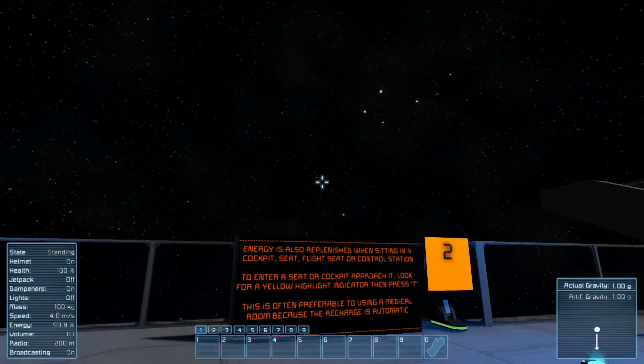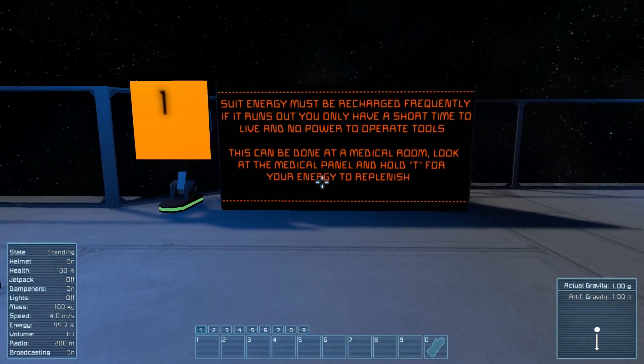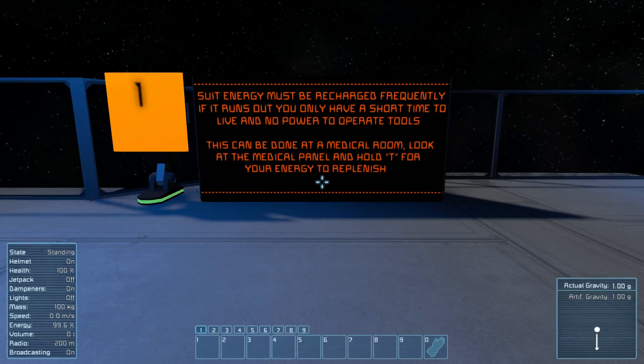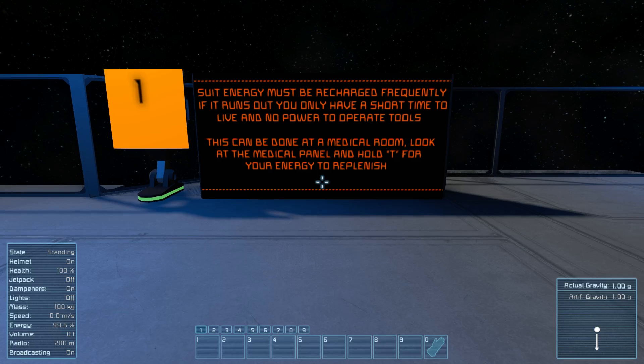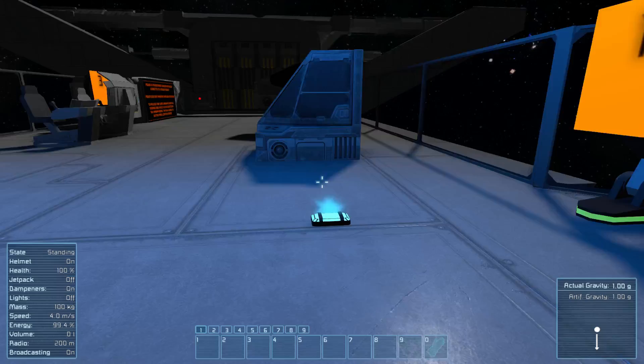I get this weird stalling bug every once in a while. Suit energy must be recharged frequently — it runs out when you only have a short time to live. No power to operate tools. This can be done at the medical room. Look for the medical panel and hold T to recharge your energy.